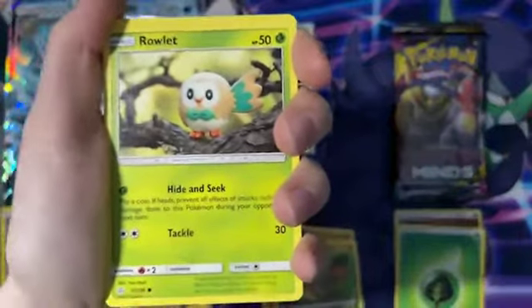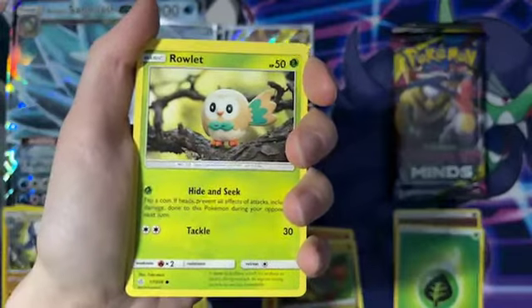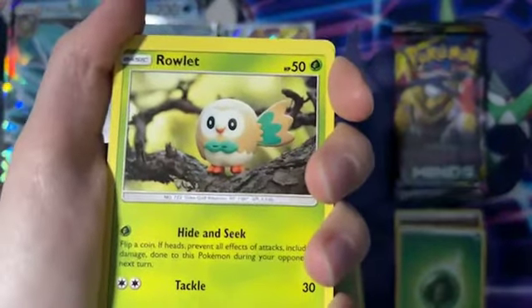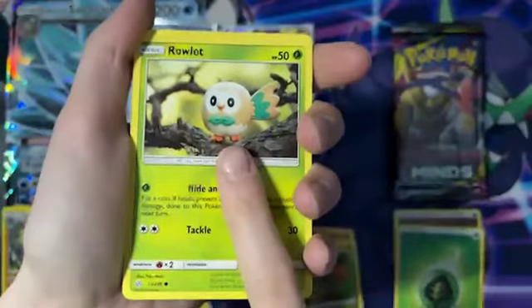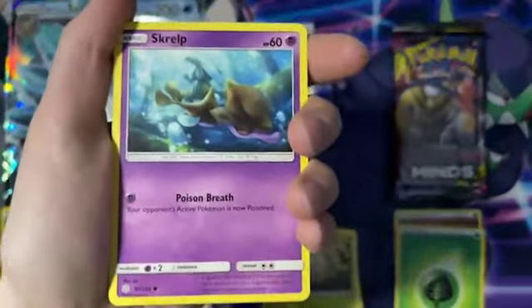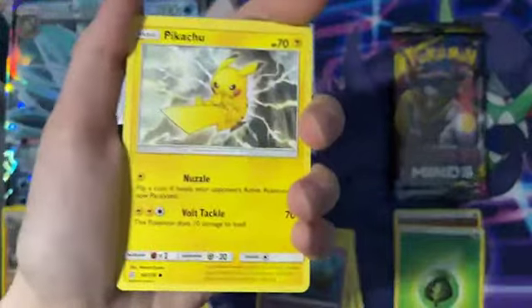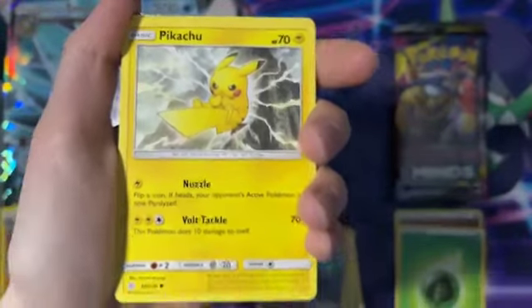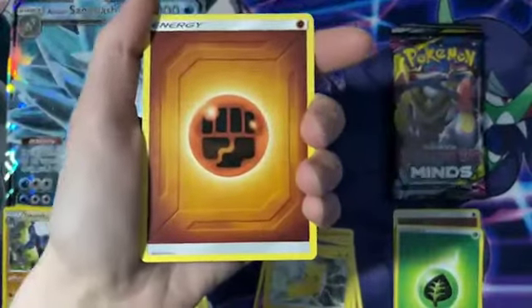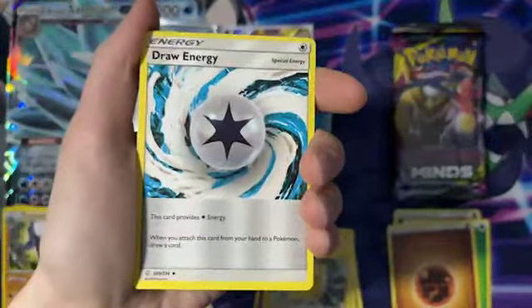Oh my boy — look how cute the clay art is. Oh my god, he's so good. He's the goodest boy. Rowlet — we stan Rowlet. A Scraggy. Pikachu — look at him, he's so angry, just lightning up the entire world. We've got another fist bump energy for today — pretty sick. Going into a draw energy — that's pretty neat.